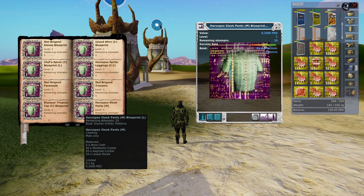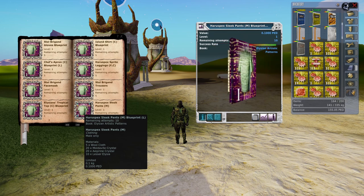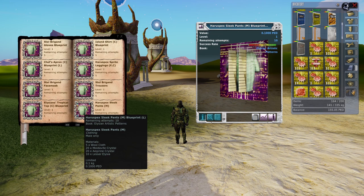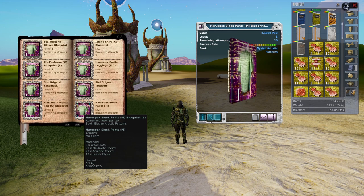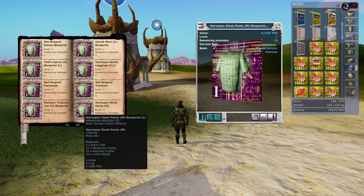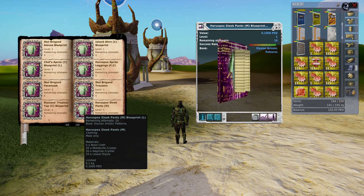Even though this is a level one blueprint, and it uses Woolcloth, Moldavite Crystal, Arginine Crystal, and Lesser Elysian — things that are pretty straightforward to come by — with only 10 clicks and even at 95% success, you're going to get a couple of near-successes. I would urge the Next Island developers to make this repeatable, maybe every 30 days or once a week. The daily missions are repeatable — the chef's mission for the chef's hat, the pan, and the apron is repeatable. Why not this one? This is a level one tailoring blueprint. You'll probably get one or two pairs of pants out of it, and while they're not customizable, they are unlimited pants, which is pretty cool for cosmetic items.